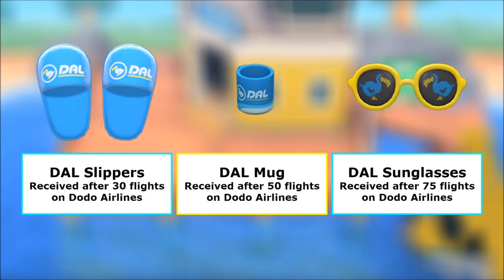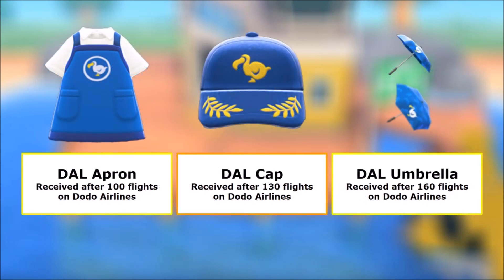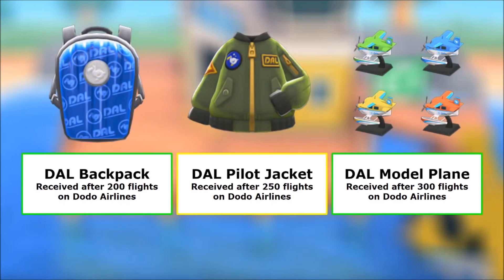The sunglasses are an amazing piece. Now we get into the fun stuff: at 100 flights you have the apron, at 130 the cap — super fresh, I absolutely love it. Then at 160 we have the umbrella. Honestly not my style, but people collect umbrellas and it can add to the collection, so not too bad.